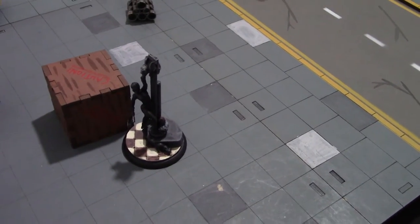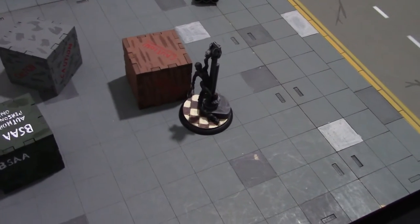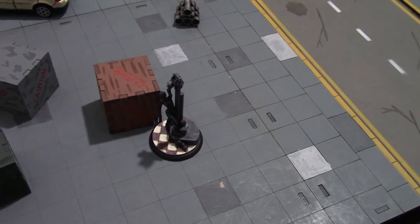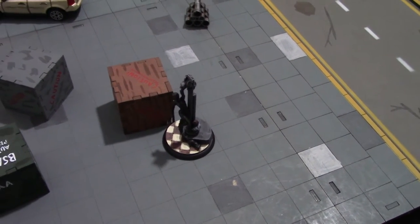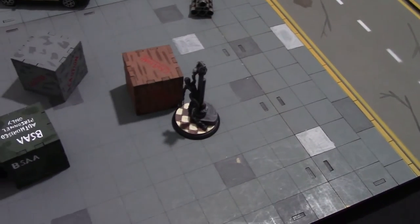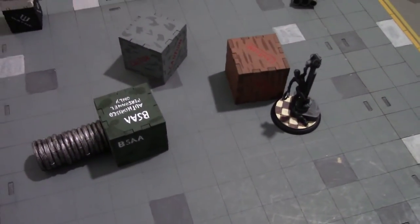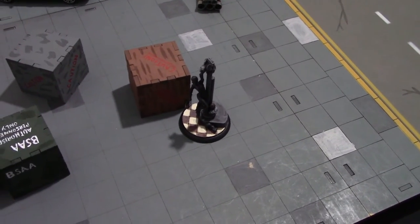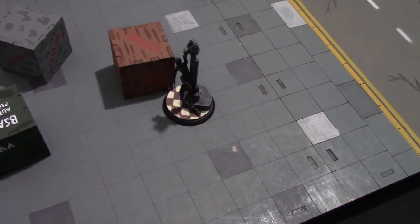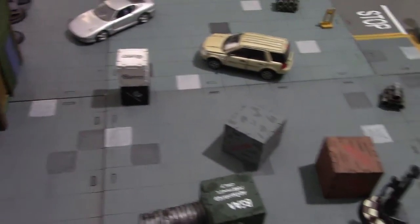Catwoman is a fairly tall model, so she could normally be seen over this crate. But there's one extra rule not covered before: there's night time in Gotham, and line of sight in this game is limited and capped at 12 inches away. Catwoman here is just over 12 inches away from Detective Kenzie, so he cannot see her regardless of any boxes or walls in the way. 12 inches is the maximum — nothing changes that for the purposes of this scenario. So she is stalking the shadows over here at 12 inches away.